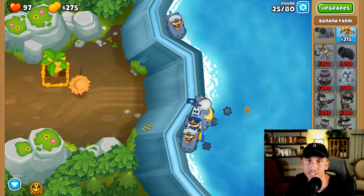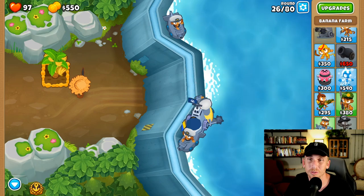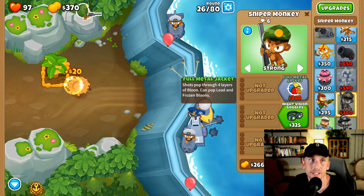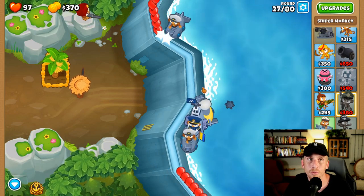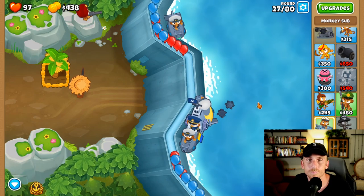Admiral Brickle has these little spike thingies, but $30 is another question and we don't want to lose more lives than we need to. We're just going to place him down right here, then go to strong, then go to full metal jacket, and there you go. Now we're good — we don't need to really buy anything on him. You can buy the camo upgrade if you want. I'm not going to. Now what I'm going to do is get this one up to longer range and then advance intel.